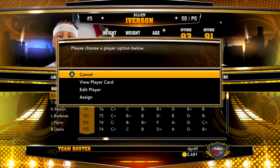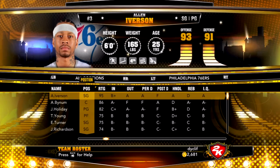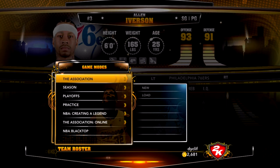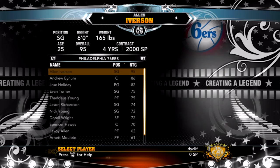I want to assign him to the Sixers, obviously, because he's a Sixer. It doesn't really matter, but as you can see, that's one beast of a team. Allen Iverson is on the Sixers, and it's really as simple as that. You go into Game Modes, Create a Legend, New, and basically you have it. He's going to show up immediately at the very top because the Sixers are the first one in the alphabet because it's an actual number. And there you go — boom — Allen Iverson, and you can select him right there.